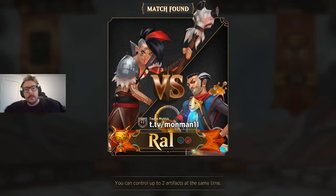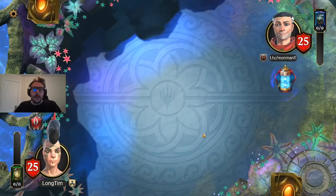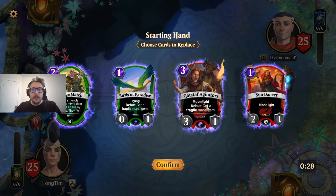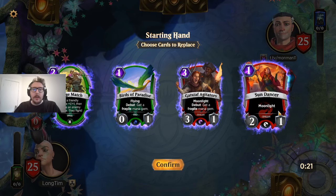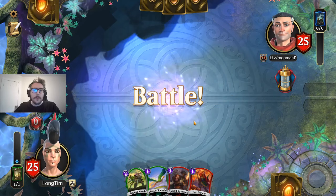This will be a good matchup — I think Domri is definitely favored into Ral. Ral can still win it, but this is kind of why I like playing the deck. When you see a lot of Ral, Domri's got pretty good game into it. We've got ways to generate mana pretty early. Agitators is usually going to die against them, but having Sundancer into Birds of Paradise, Flip, and Grudge Match is definitely a good cheap hand. It's good we start with the Fragile Mana Gem — it means they can't start with Thing in the Ice.